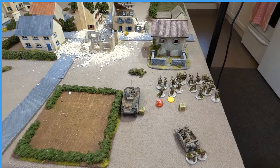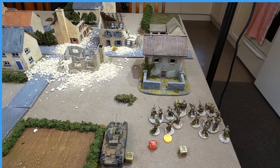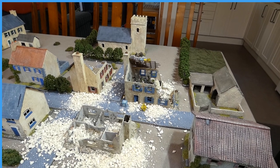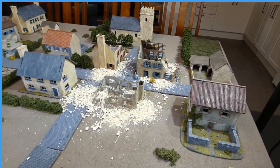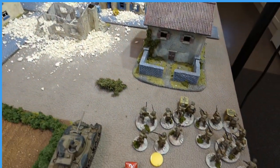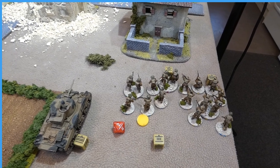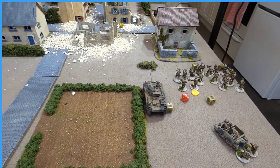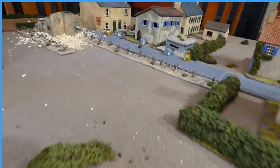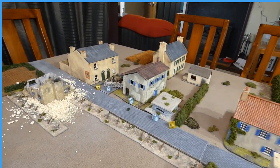Turn one: the Green Howards advance onto the table, running with the infantry. The Grenadiers in the building went down. The British tried to shoot the mortar, but the observer in the building ranged in on his first attempt and killed three men in that section. The Sherman advanced, and the PAK 40, lurking in ambush, took a shot — just missed, rolling a five when it needed a six.